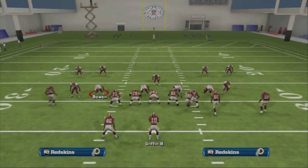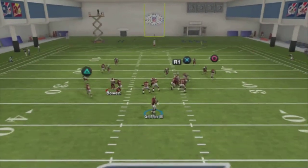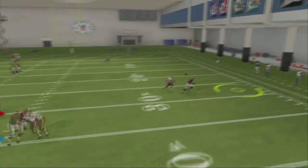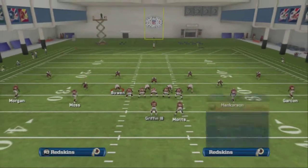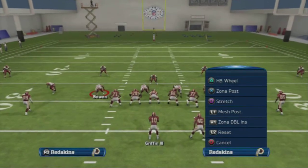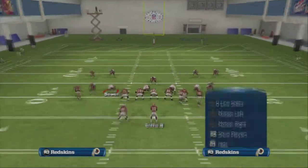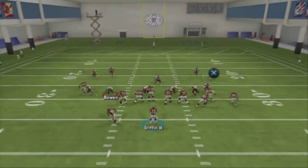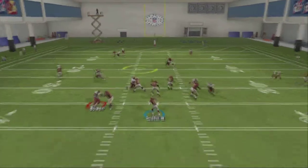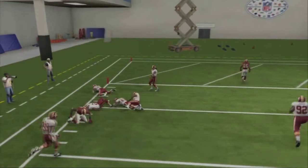One of those routes is the zig route to Hankerson — you're going to have to pass lead that to the outside, but it will get open against man coverage probably nine out of ten times. You just want to make sure you're looking first. The drag route on the left side of the field will not get open against man coverage since man coverage has the inside position, but the post route will get open halfway down to the inside and get some separation there. That pretty much does it for the Mesh Post play.